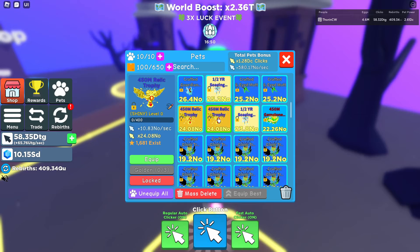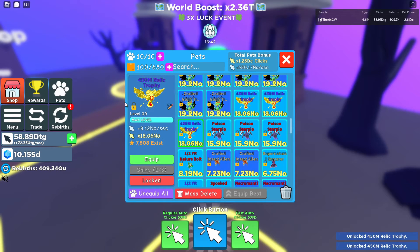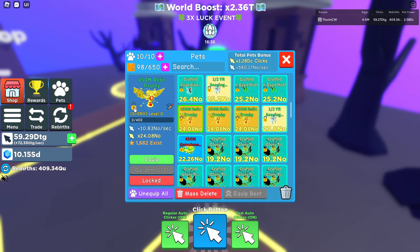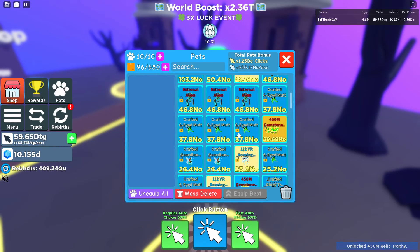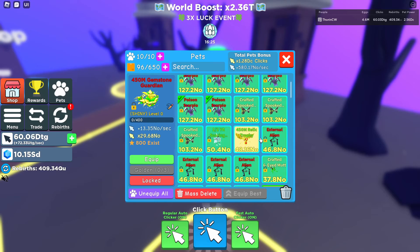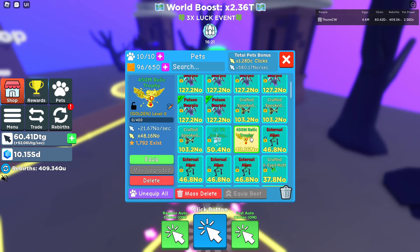I'm going to unlock these and combine them to make another shiny, then show you what the golden version looks like. Here we go — that's the shiny Gemstone Guardian. And the 450 mil Relic Trophy golden gives you 21.67 no a second and 48.16 no clicks, which is pretty decent when you get to golden.